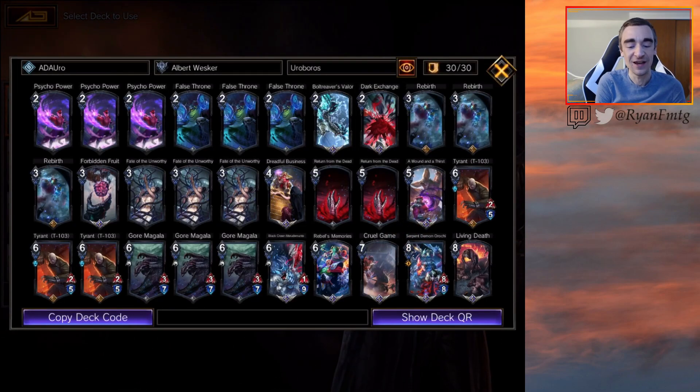What are we doing today? We are walking down memory lane with one of my favorite deck archetypes: Wesker Urburos. I love Urburos. I haven't played this deck for a little bit and there's some new legendaries that I really want to try out, because black tends to get some really good legendaries.